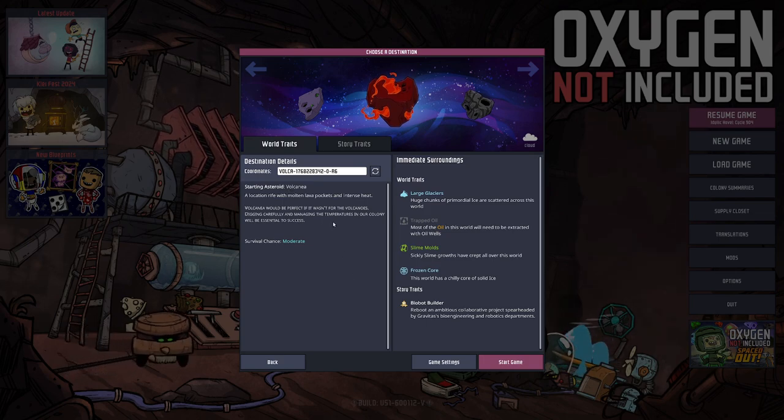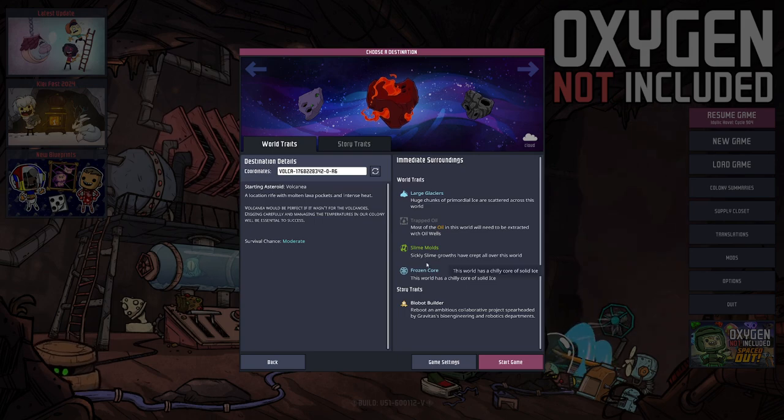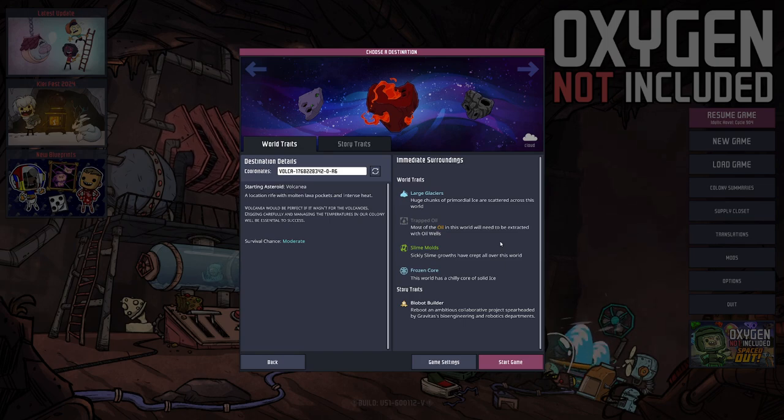Volcania seems to be a bit on the hot side, so it's a good thing that we also have large glaciers, a frozen core, slime holes — not too bad. I don't mind the trapped oil; that should not be that difficult.